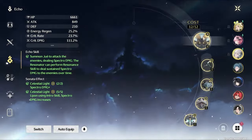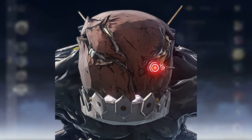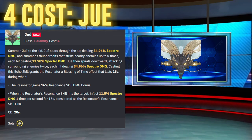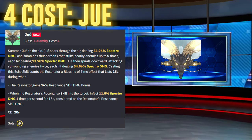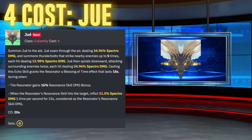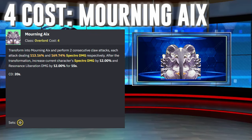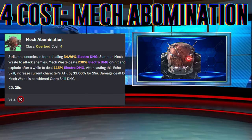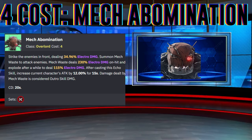As for her best echoes to equip, for the 4-cost these are going to be Juei, Mourning Ajax, and Mech Abomination. Juei belongs to the Celestial Light set and will give Jensil a 16% resonance skill damage bonus, and when her skill hits a target it'll inflict 11.5% spectral damage once per second for 15 seconds — also considered resonance skill damage. Mourning Ajax, also Celestial Light set, increases Jensil's spectral damage and resonance liberation damage by 12% for 15 seconds. Mech Abomination belongs to the Lingering Tunes set and will increase Jensil's attack by 12% for 15 seconds.